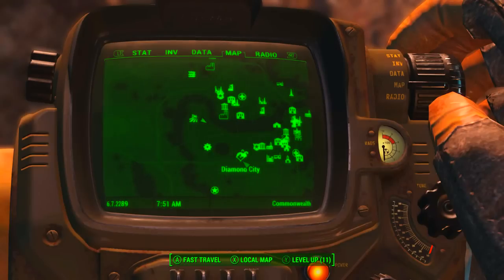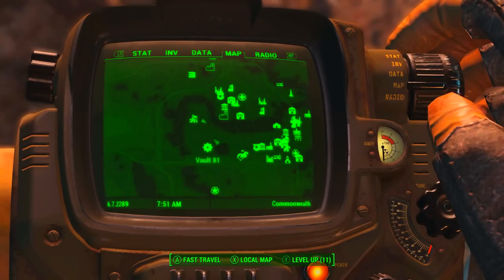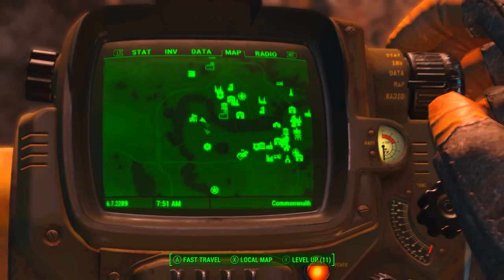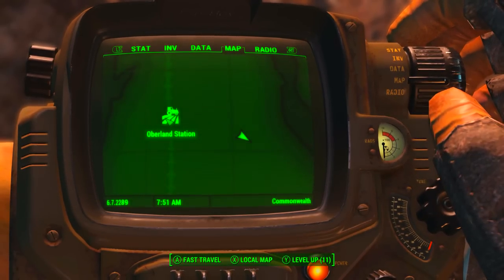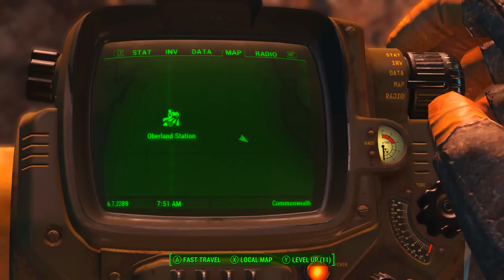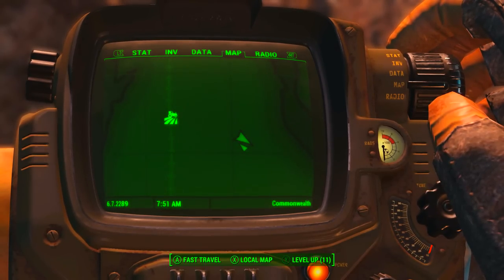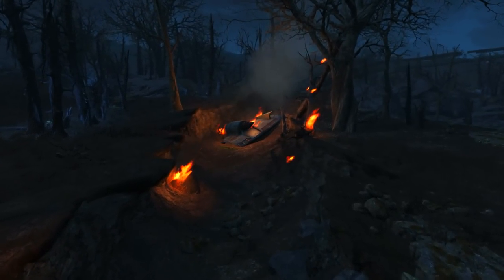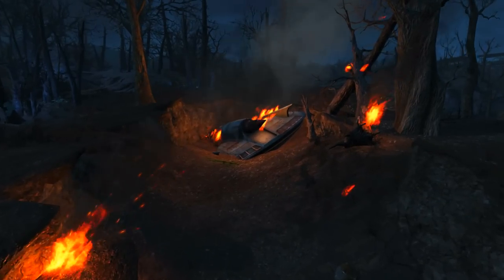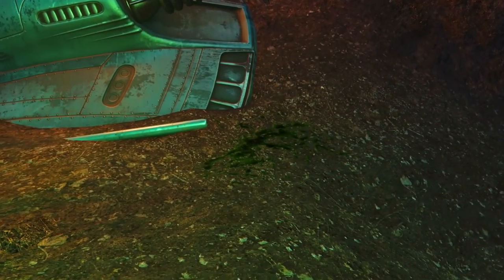So once we see this event, we want to go to the crashed UFO site. As we can see on the Pip-Boy map, it is to the northwest of Diamond City, almost directly north of Vault 81. When getting quite close on the map, we can see it is southeast of Oberland Station. If you still have trouble finding the UFO crash site, just look for the flaming trees and the crashed UFO.